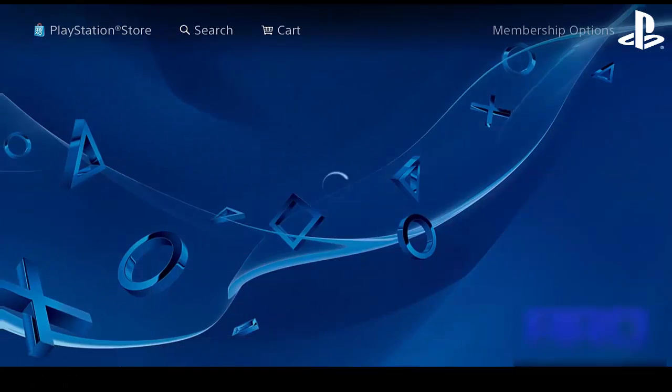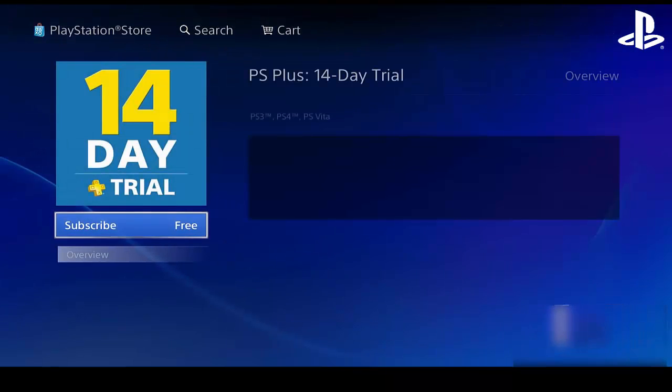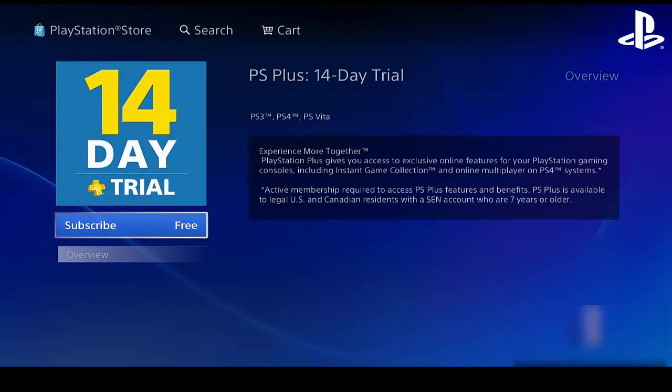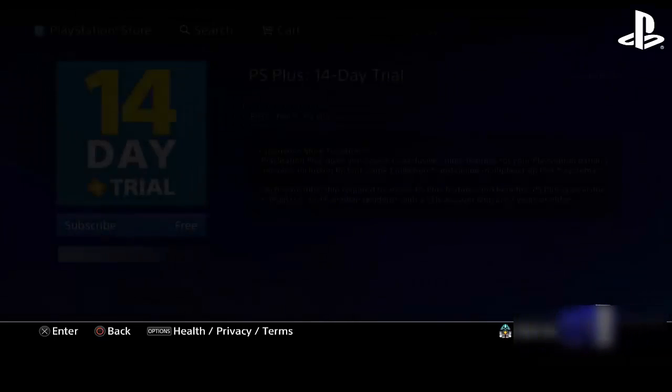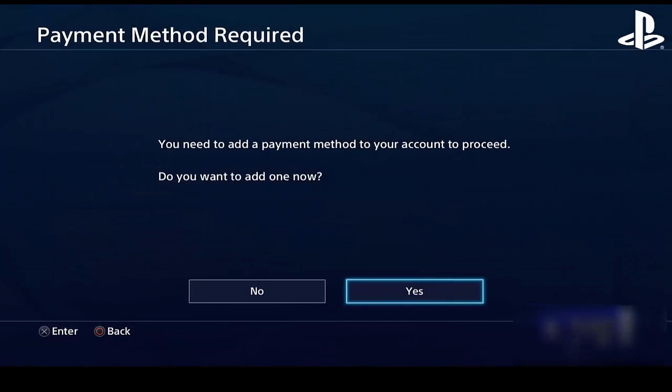Press X and you'll come to a screen that says 'Subscribe' with 'Free' beside it, since it is a free trial. This is where the new account comes in — and where the glitch happens. Since you don't have a payment method applied to this account, it's going to ask you for one, and this is where the magic happens. Click the Subscribe button and it will say 'Payment Method Required.'